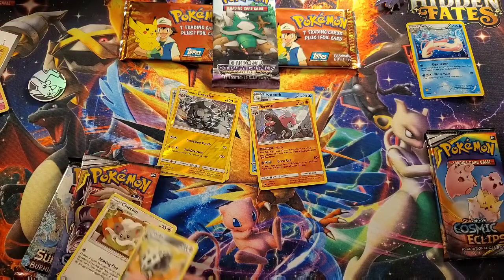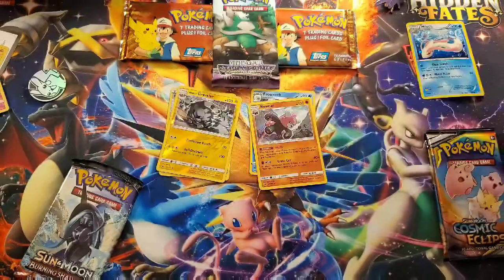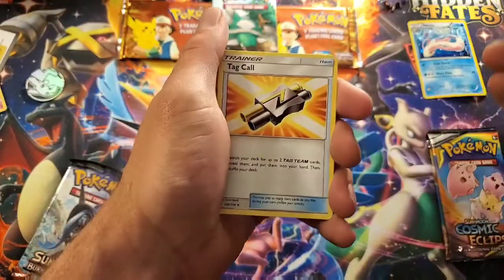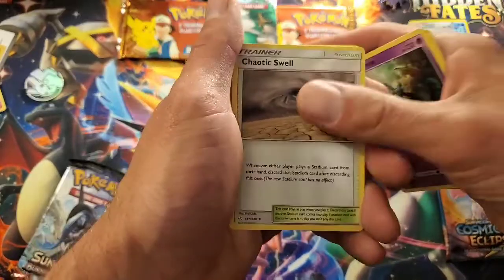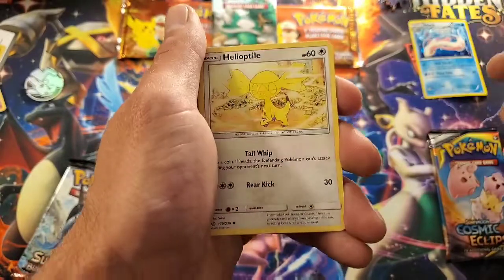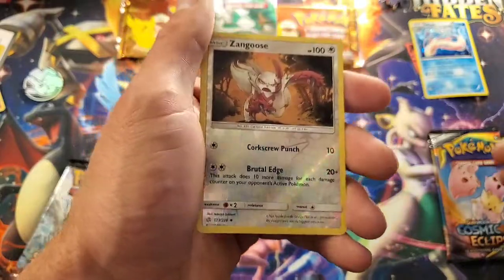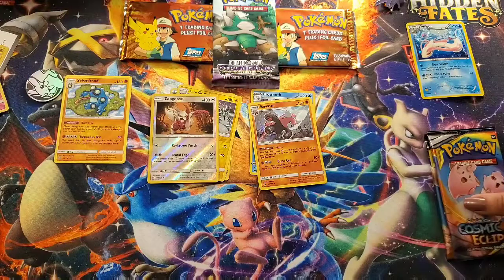I'm on to a Cosmic Eclipse. So far only hollows — that's pretty dope. I think we had like one or two non-holos that whole thing. Let's see if we can keep it up. Darkness. We got a Tag Call, Delmise — love that, it's been growing on me — Chaotic Swell, Teddy Ursa, Golette, Dupe Hider, Helioptile, Carvana, a Reverse Zangoose, and a Seismitoad. I think you jinxed yourself — this is where they're starting to come undone.